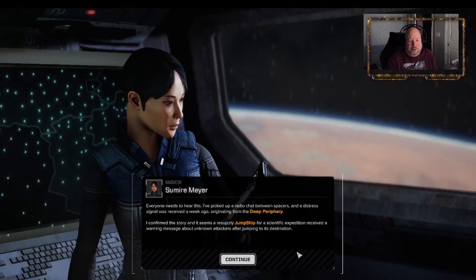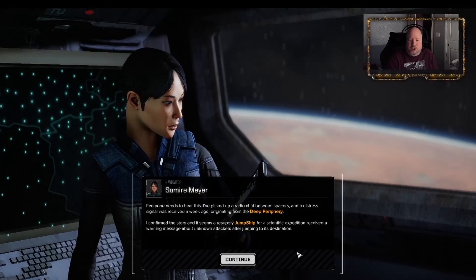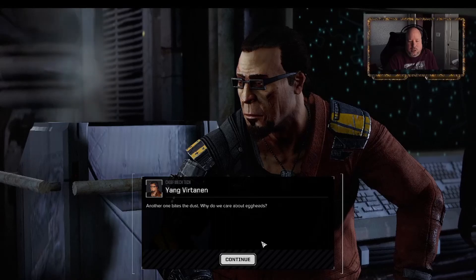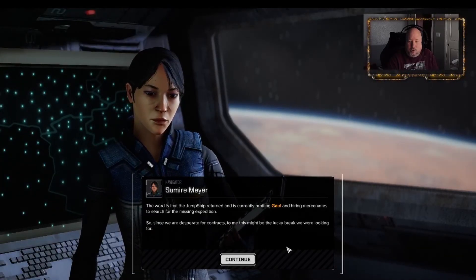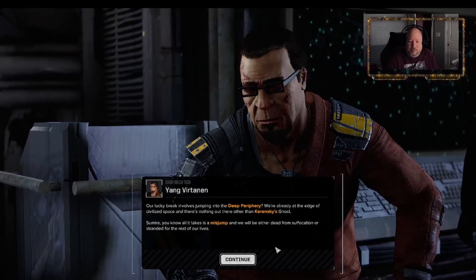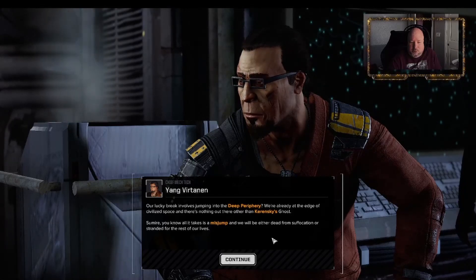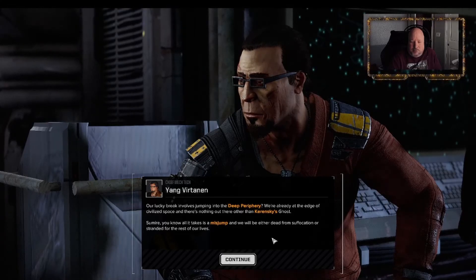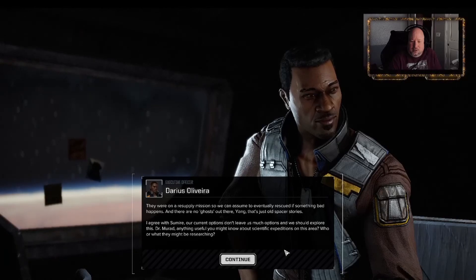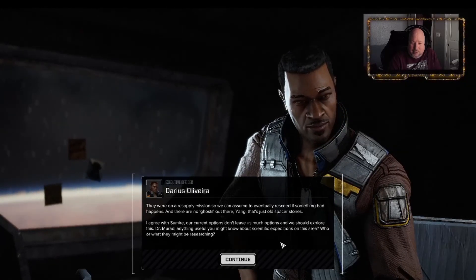SOS in the Deep Periphery - everyone needs to hear this. I've picked up a radio chat between spacers and a distress signal received a week ago originating from the Deep Periphery. A resupplied jump ship for a scientific expedition received a warning message about unknown attackers after jumping to its destination. The jump ship returned and is currently orbiting Gal, hiring mercenaries to search for the missing expedition. Since we are desperate for contracts, this might be the lucky break we were looking for.